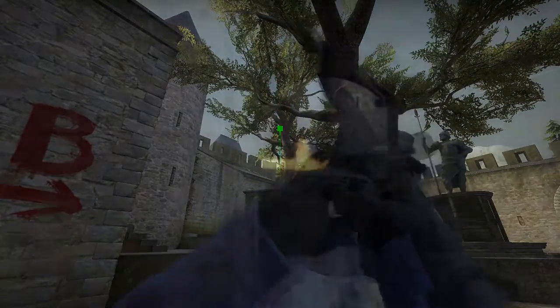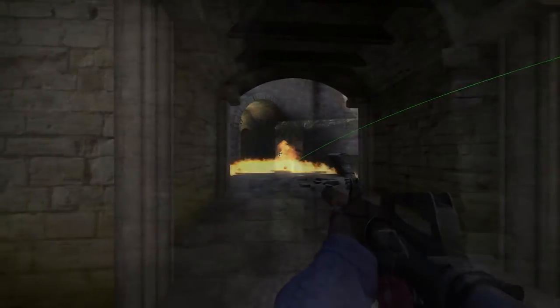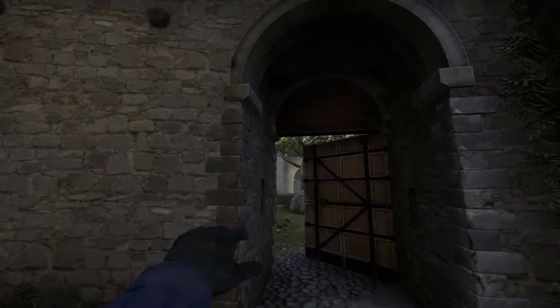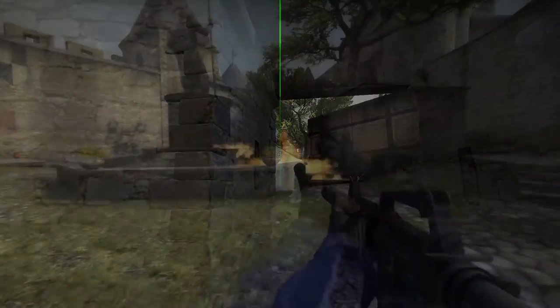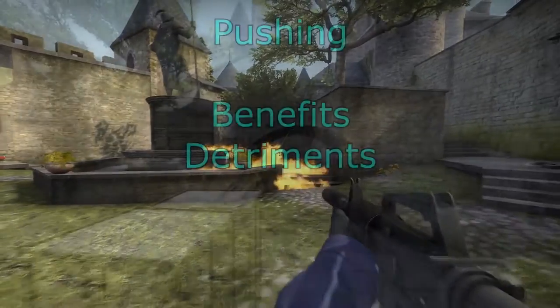You can throw all these Molotovs from the rock as well. This is more for when you're helping out your teammate on the site, or your teammate has just died on the site. There are also Molotovs for stopping a bomb plant if they haven't thrown a smoke — they force them onto the other side of the fountain.